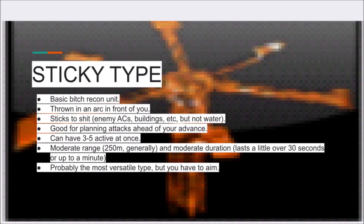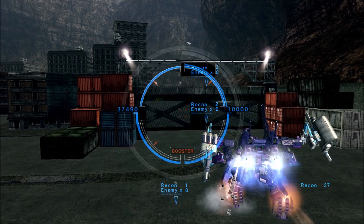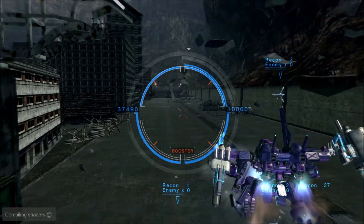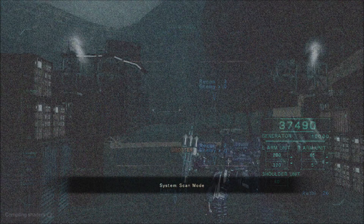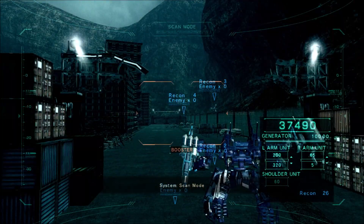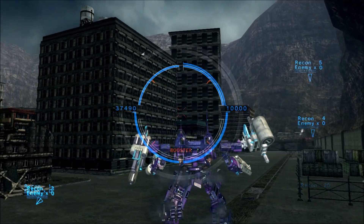Sticky-type recon units are usually considered the basic recon unit. You press the button and spit out a recon unit ahead of you in an arc. You can aim it up to set it further, or aim it down to land it closer to you. If you high-boost or glide-boost while using it, you'll boost the acceleration of the sticky recon and set it further than normal.